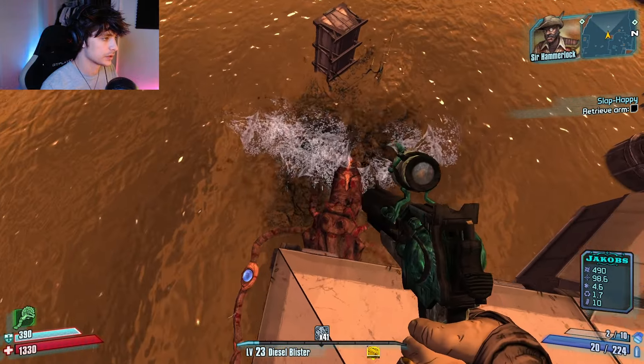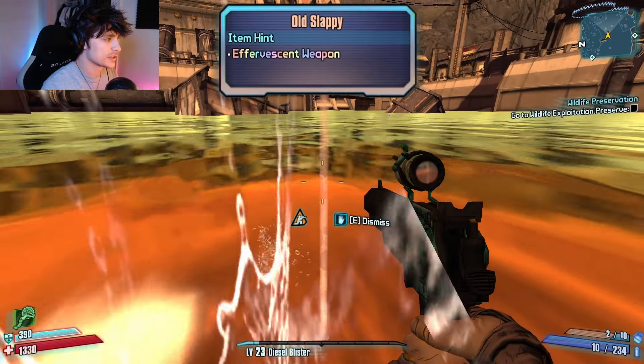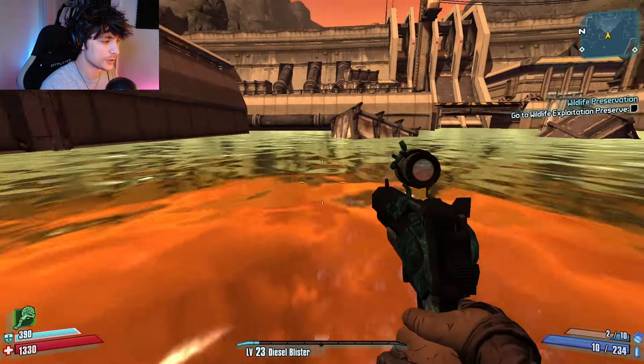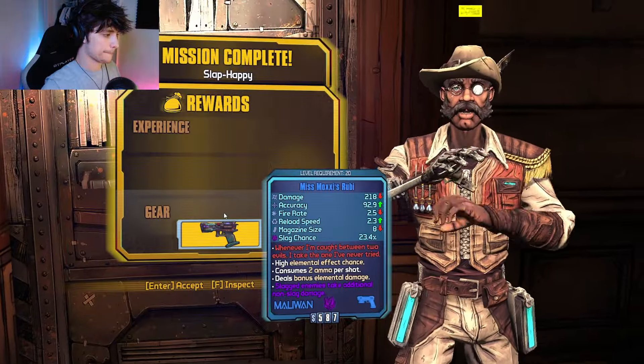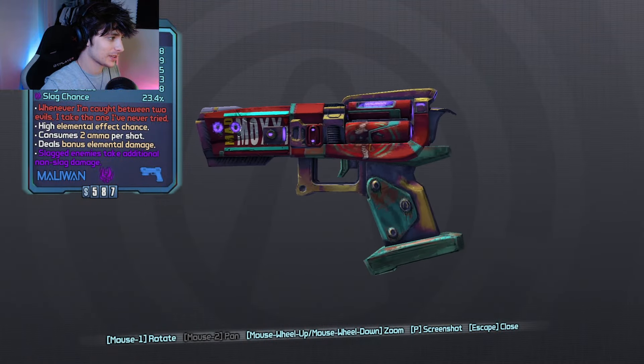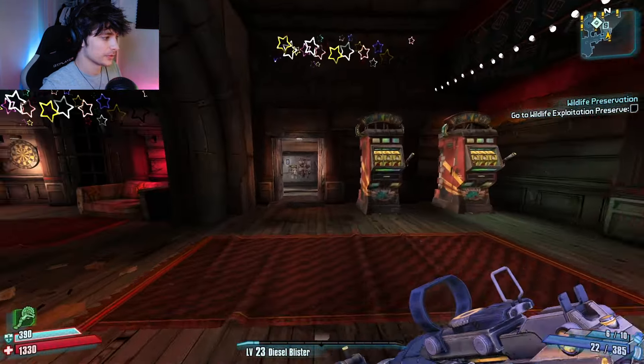That damage is crazy. Slapy's gonna drop us an Effervescent item. This could be the peak opener. And what do we get? Slag Ruby! No way. Alright, we're gonna farm Slapy - I'm gonna see what that weapon is.